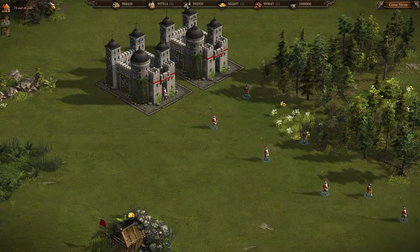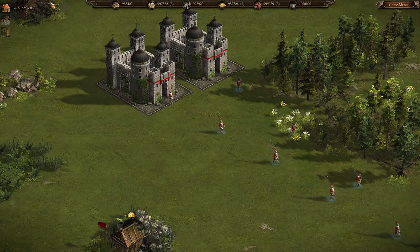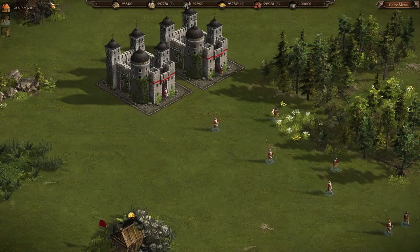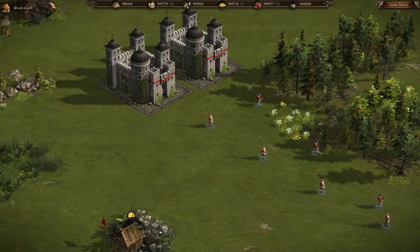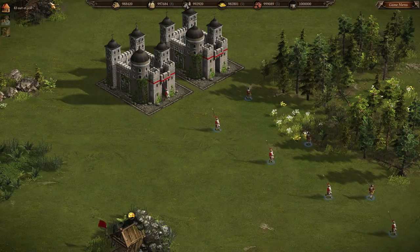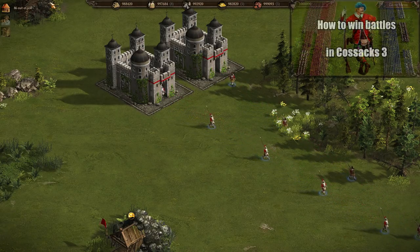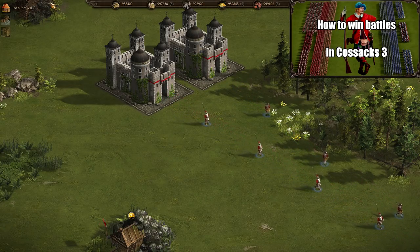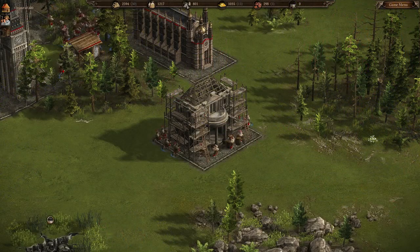Another mistake I see people do is producing two types of units from the same building. For example, a situation where the player produces both Musketeers and Pikemen. This is a mistake because the player is obligated to upgrade two types of units at once, resulting in less upgraded units in general. It is also not effective tactically, as explained in the other video, How to Win Battles, which you can see in the top right corner or in the link in the description below.